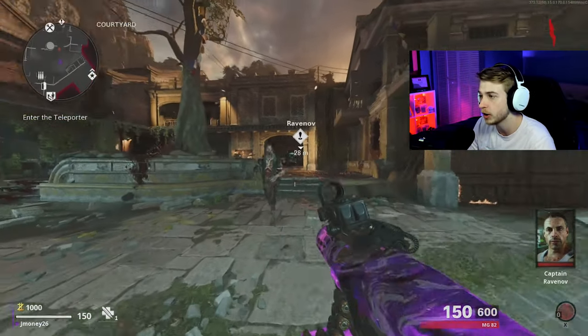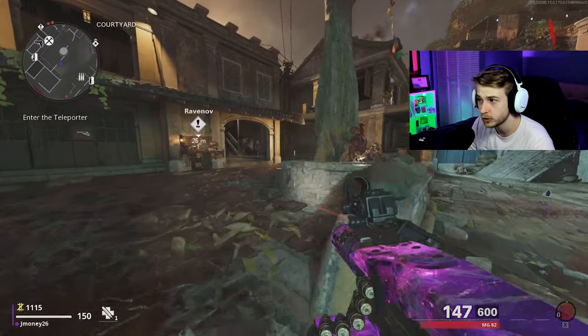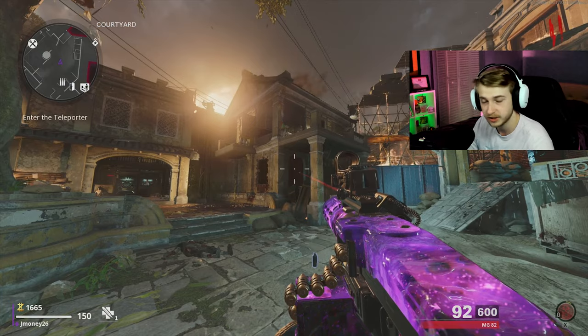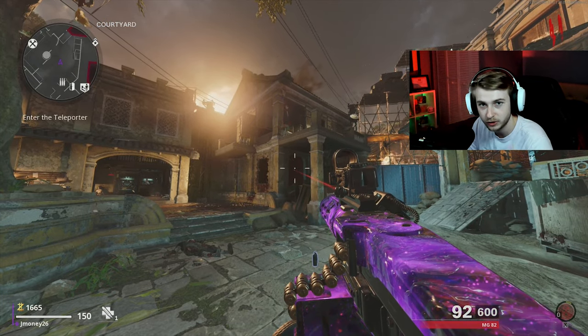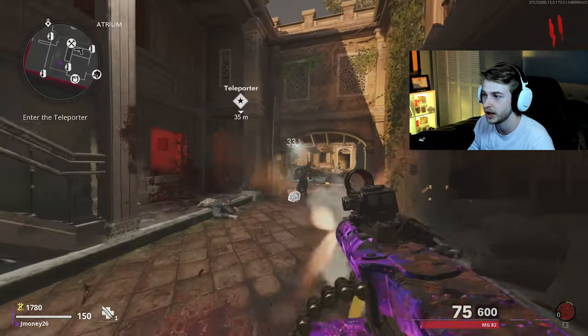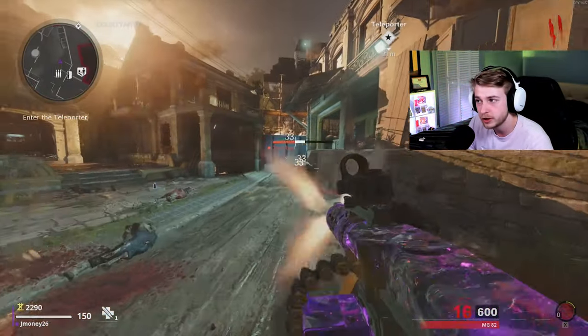If you've already tried doing the Firebase Z easter egg, you already know the most annoying part of it is catching mimics in the essence traps. Now the essence trap is actually a very, very useful item. If you've ever been in the position where you're trying to get stuff done but that last zombie is always annoying you, surrounding you, hitting you while you're trying to get the dartboard step done to get the Reiki, or any step to the easter egg — the essence trap is so useful for that.